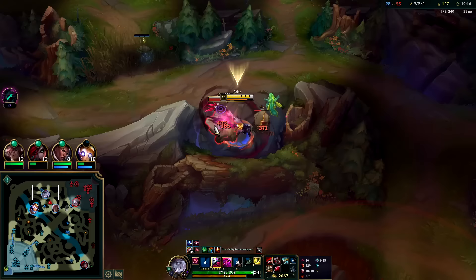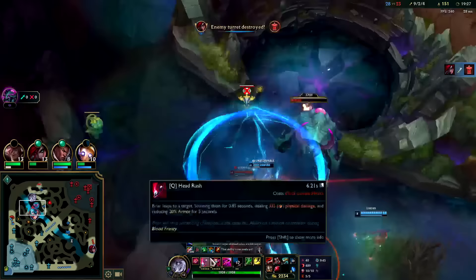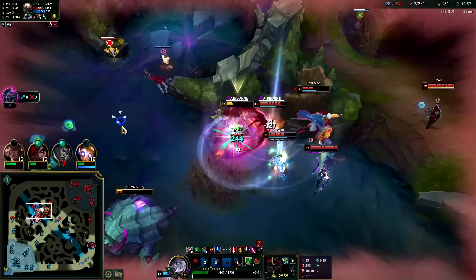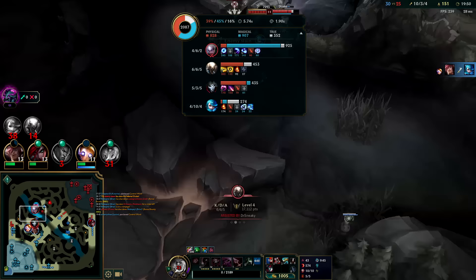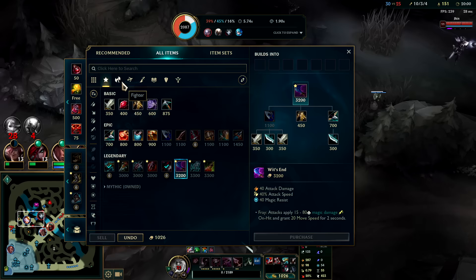Teemo blind — three seconds, low cooldown, very, very frustrating. It didn't used to be three seconds; they kept buffing it because Teemo was getting outclassed by newer top laners. I'm going to W in — I'm dead if I W away since it would Blood Scent me right back to them. Zed did a good job getting on me there. Took mostly magic damage — I didn't think Pantheon would have his shield up; I thought it was already on cooldown. He blocked all my damage.